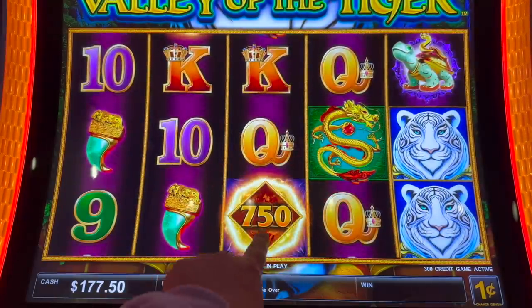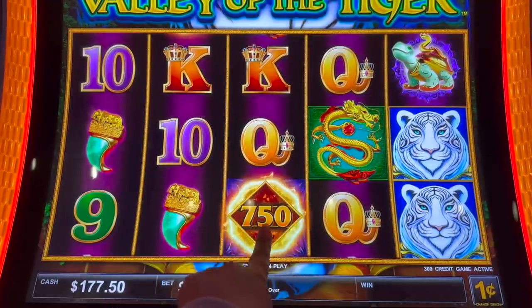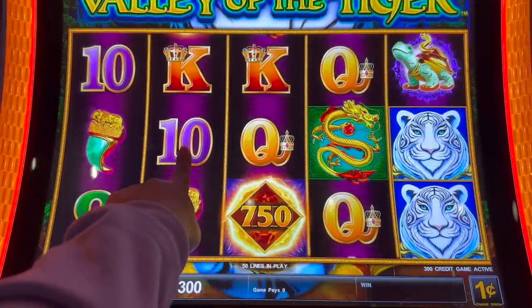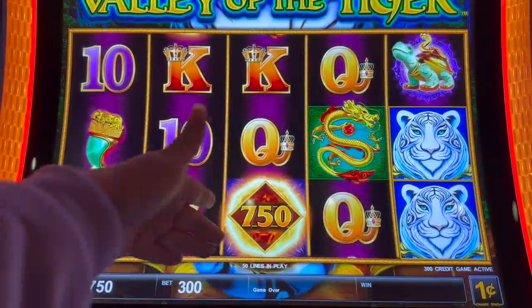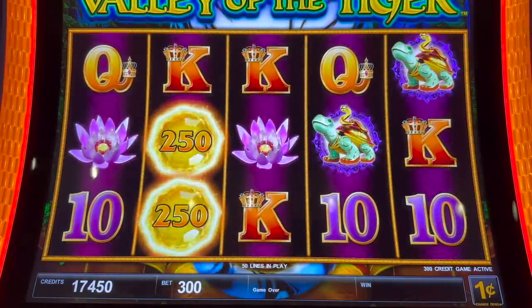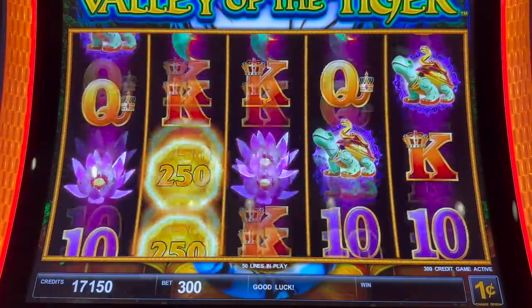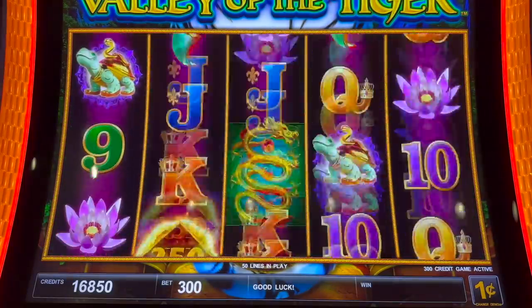So apparently what we're looking for are these particular triangular diamond-shaped balls, anywhere here, to start the hold-and-spin feature, free spins. Six of these will start a regular hold-and-spin.